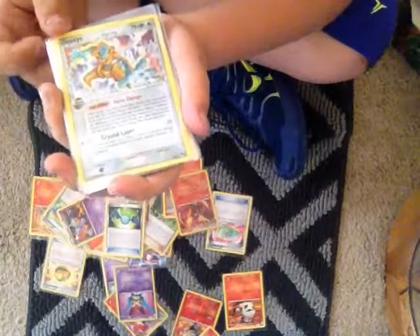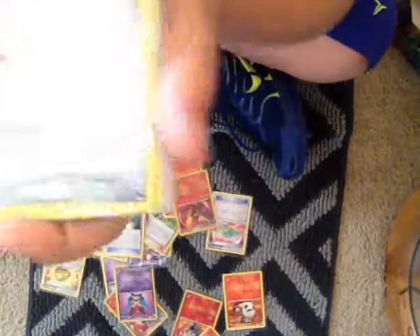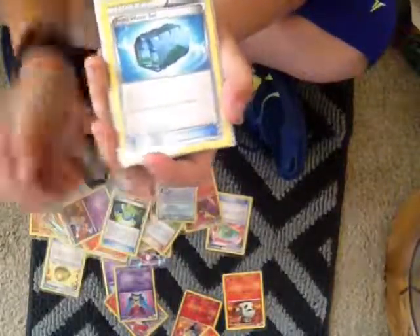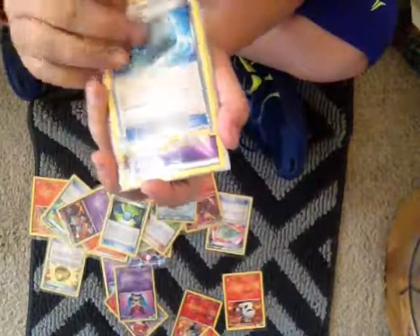Crystal Laser — during your next turn. Okay, here it is again, I can't really read it fast. Fresh Water Set — heals 20 damage from each of your Pokemon.